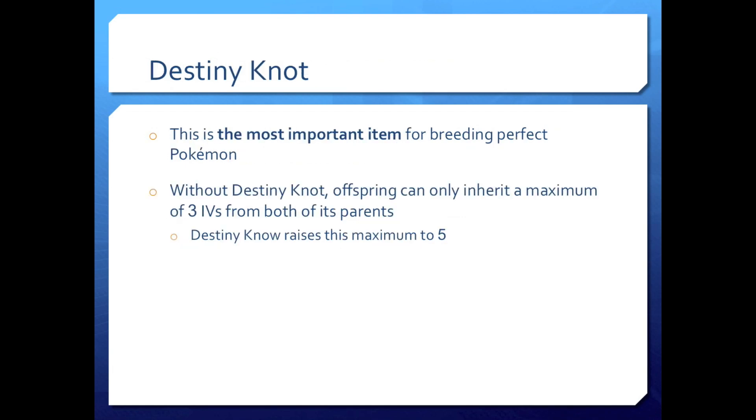Destiny Knot is the most important item for breeding perfect Pokemon. Without it, offspring can only inherit a maximum of three IVs from both of its parents. You're going to want five perfect IVs — my Gyarados won't need special attack, so I want five. Destiny Knot actually raises this maximum to five: you can pass down five IVs from both parents total, and that's all you need.